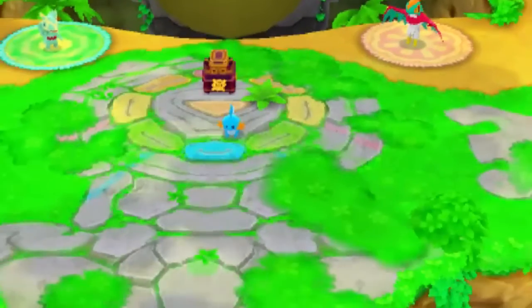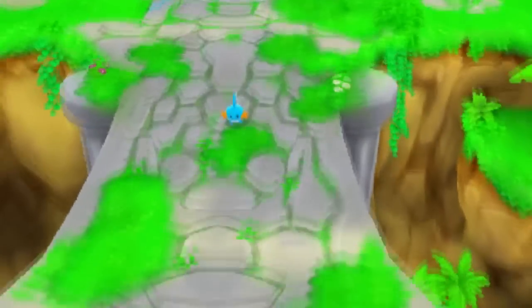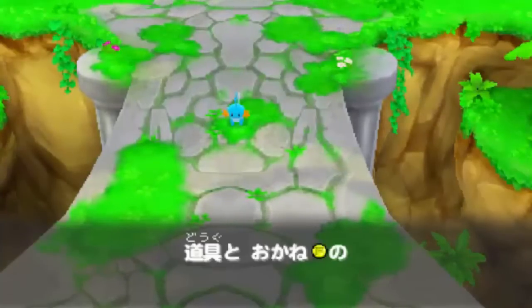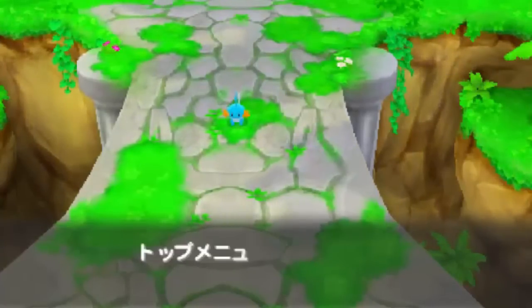I'm really looking forward to going to Pelipper Island — there's going to be a lot to do there. Street Pass is going to be pretty interesting, and the Wonder Mail rescue missions, which are basically the main thing for Pelipper Island, are going to be really fun. That bulletin board video will be going up around the 20th of November when the game comes out in North America, so hopefully you guys are looking forward to it.